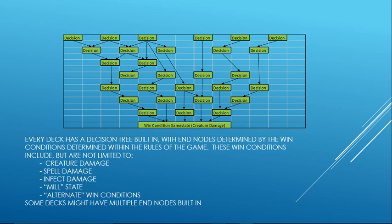Or an alternate win condition — for example, Laboratory Maniac. Usually there are only a few end nodes built into a deck, like one or two. And then you have all the branches of the decision tree. Before a game begins, a deck has near-infinite branches on that decision tree, because there are possible branches from interacting with every single other card legal in that metagame. In a modern metagame you have a ton of legal cards, so there's going to be a ton of possibilities for how each card in that metagame interacts with how the deck interacts with the game state.